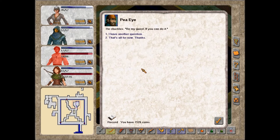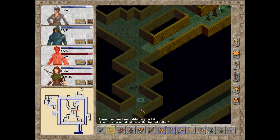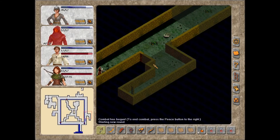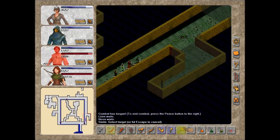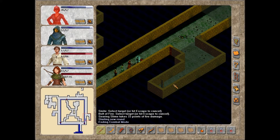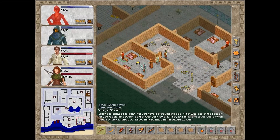'What if I just kill the shade?' 'Be my guest if you can do it.' So he wants me to attack the shade, despite us knowing it's horribly dangerous. Lorena is pleased to hear that you have destroyed the goo - that was one of the reasons she let you into the sewers. She gives you a small pouch of coins as a reward.